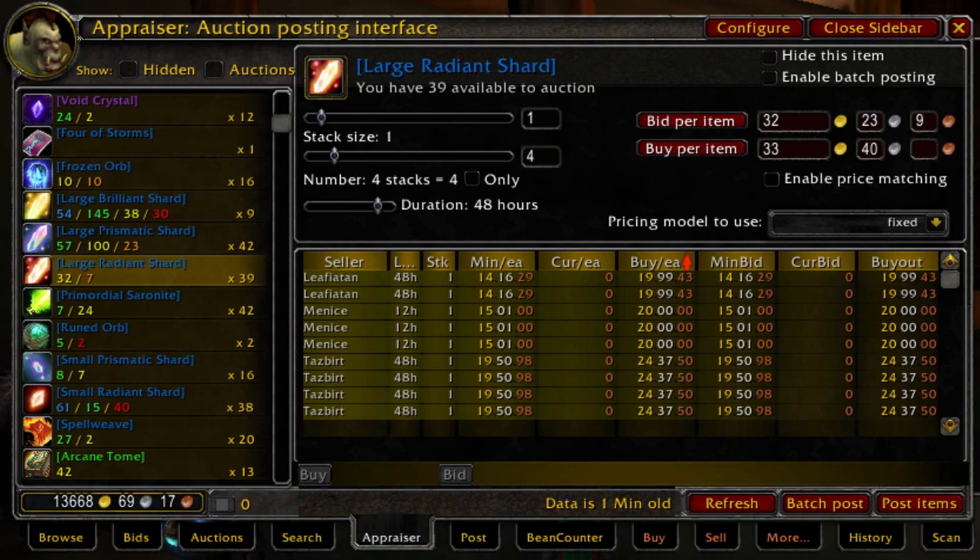You don't really need to know the rationales — what it's used for or why the supply might be low — because the pipeline method is all about pure auction house play. It's based on the concept of simply knowing the prices that are realistic on your server at the very low end and at the very high end.